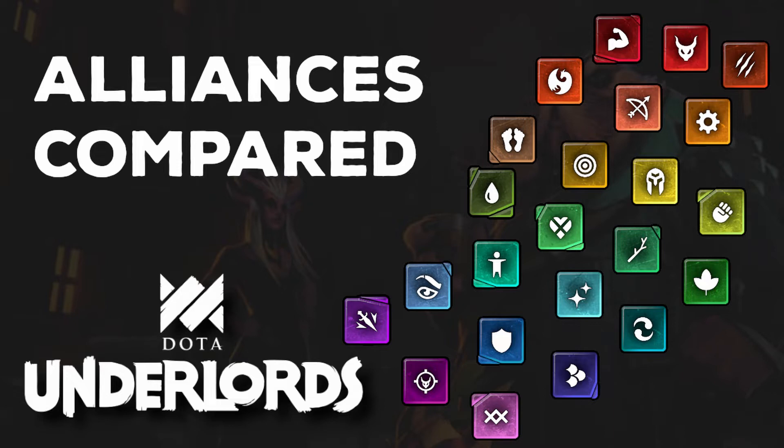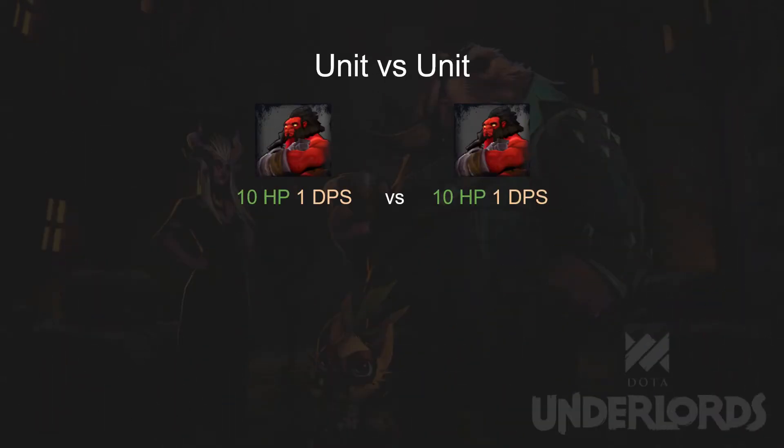Comparing the bonuses from major alliances. Before we start, let's look at an example. Here we have two identical units, each with 10 HP and 1 DPS. If they are fighting each other, they are going to kill each other at the same time.